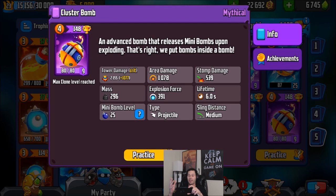That's an insane amount, especially all at one time for only the cost of four. So if timed properly this thing can do some serious damage. The stop damage is pretty nice as well — 539, which is basically the same as a large bomb. The mass is only 296, which is actually very low, meaning it can be pushed around very easily. That's lower than a large bomb.